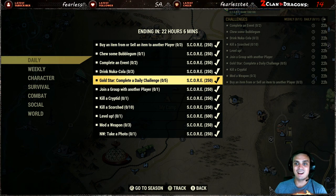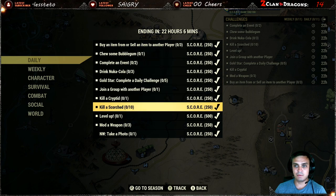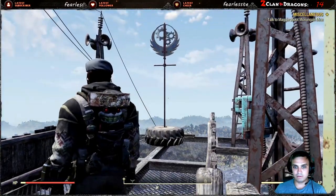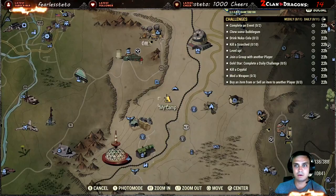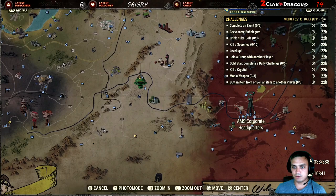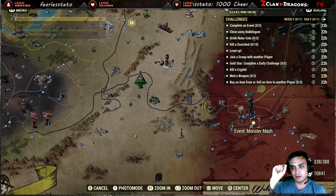By the way, if you did not know, you can tag these challenges and whenever you tag them you can see them on the top right corner on your map. So, complete an event — that's easy. All you gotta do is just do two events.